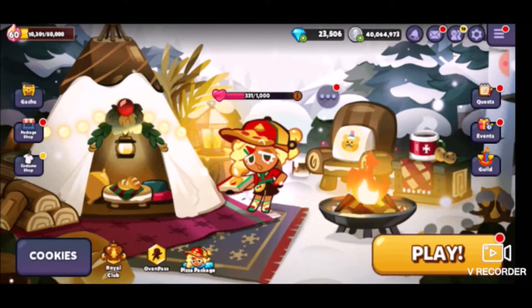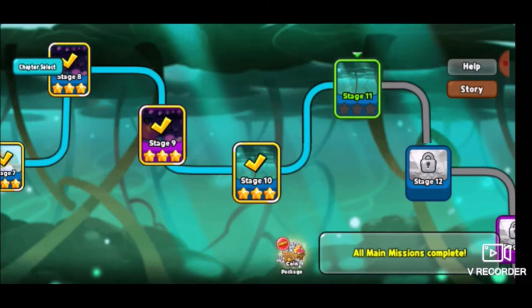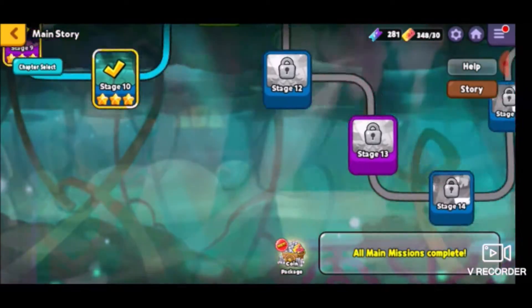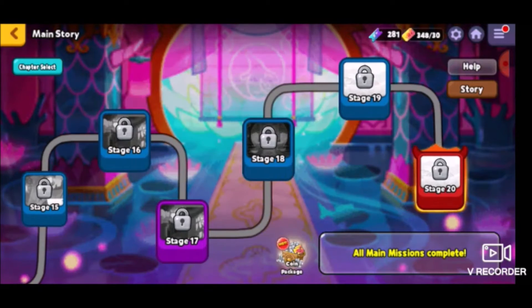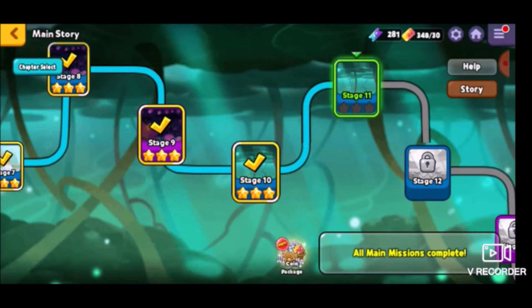Greetings, Entities and Guardians, my name is Hyper Himes, and welcome back to another episode of Cookie Run: Oven Break. We're going to be delving into the main story Episode 6. We've recently gotten through Levels 6 through 10, so now we should get through Stages 11 through 15. After that, we're getting through Stage 16 through 20, and then that will be an end to this chapter.